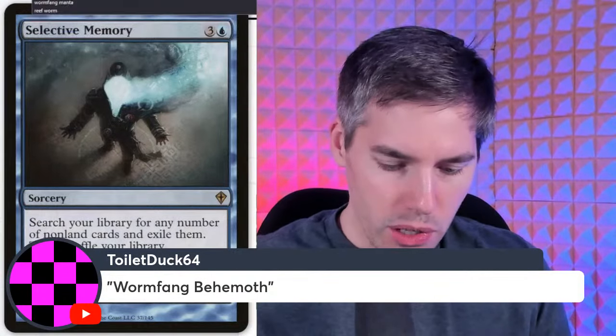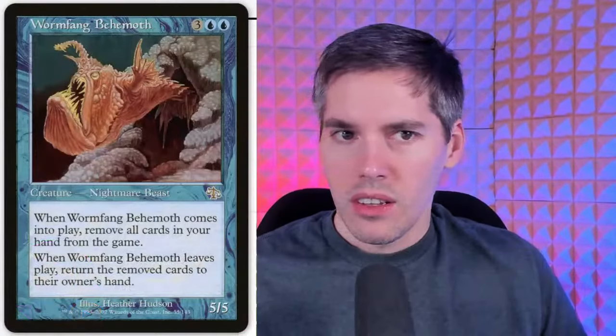Worm Fang Behemoth is a blue, five mana five-five Nightmare Beast. When it comes into play, remove all cards in your hand from the game, and when it leaves play, return those removed cards to their owner's hand. It's like I Oblivion Ringed my own hand for nothing, and what did I get? Just a five-five creature for five mana. It's absolutely terrible.